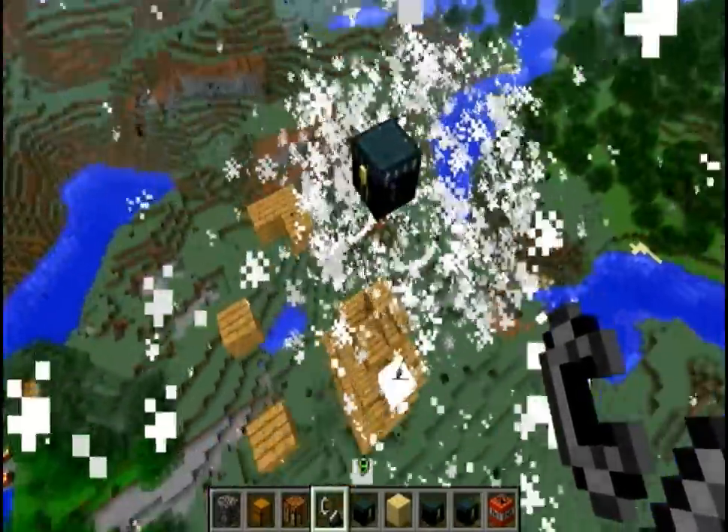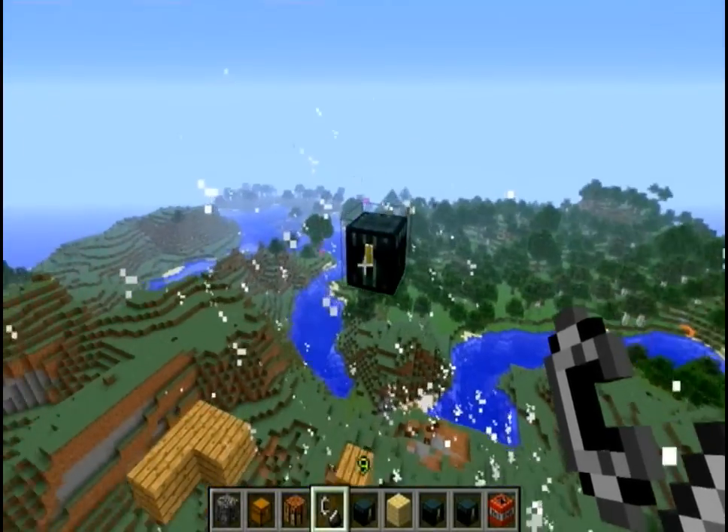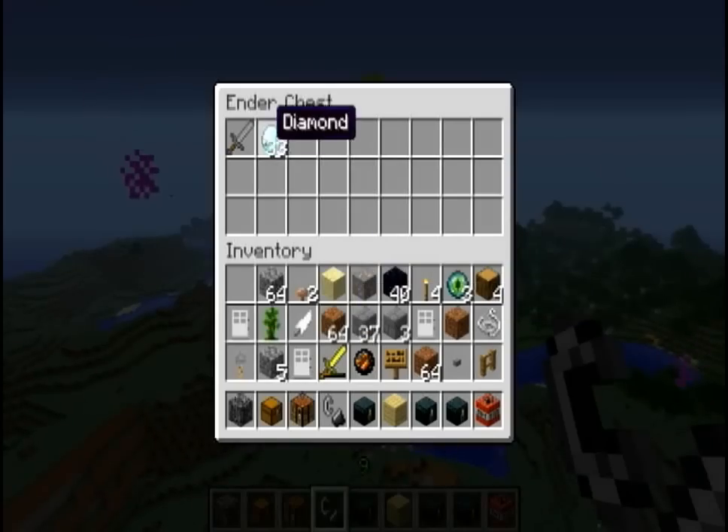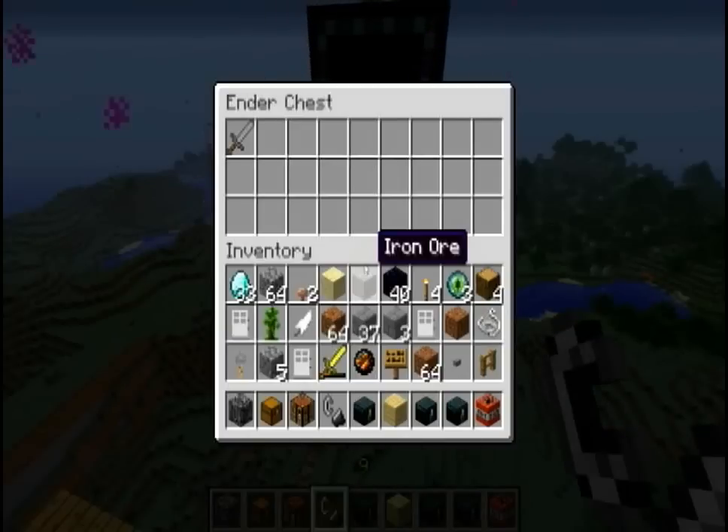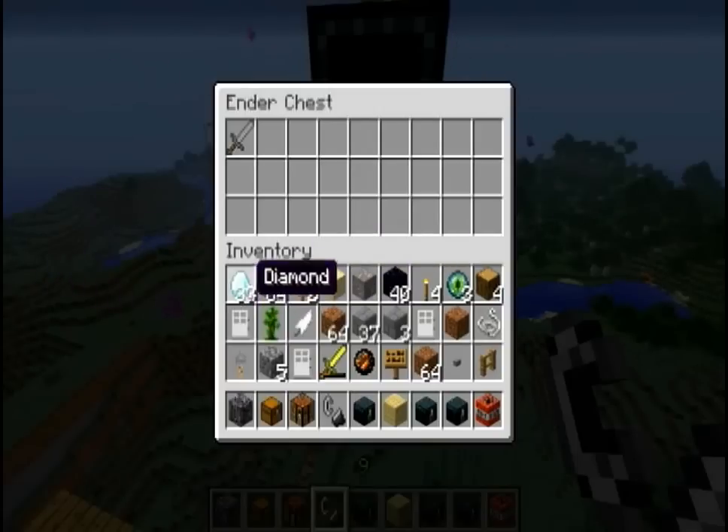It did not even blow up — everything around it did, but it's still intact. Okay, now let's say you go to the stronghold and you don't have enough space to take stuff with you. So if you have one or more ender chests, you can just store a diamond or anything you need that you want to use later.